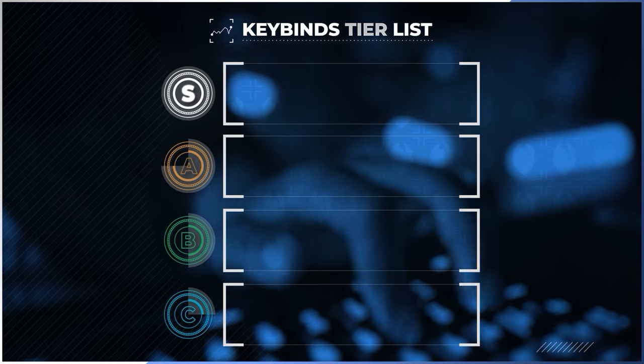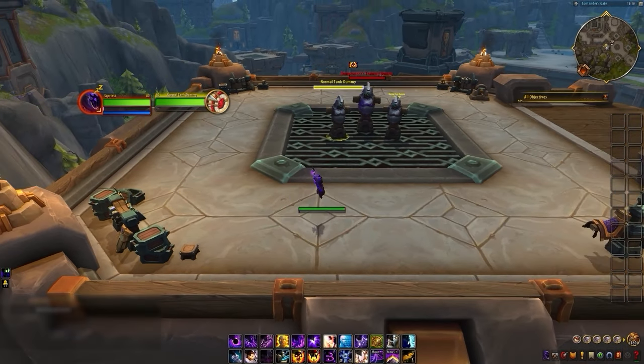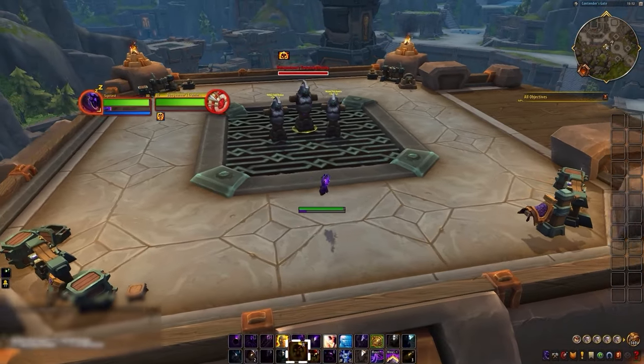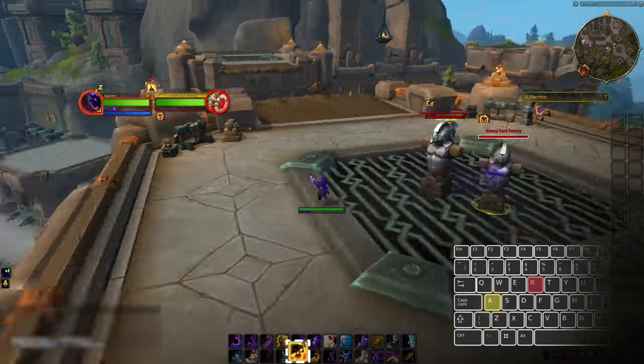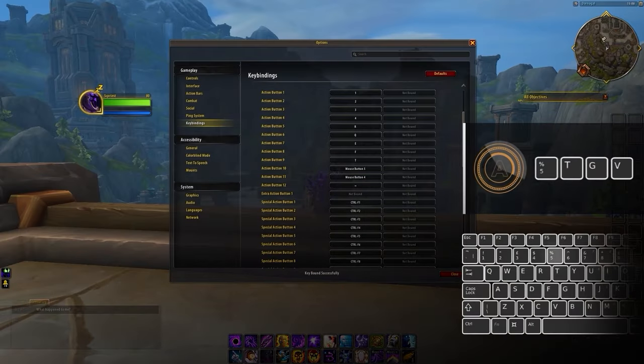We've broken down the most easily accessible keys and ranked them for you so you can decide which binds you prefer. Starting with our S tier binds: the numbered keys 1 through 4, either Q, E or A, D depending on your strafe binds, R, F, C, and mouse button 4 and 5 — the two side buttons on a standard mouse. It's all about how quickly and comfortably you can press these keybinds while maintaining full control of your character. Take R as an example: whether you're strafing left or moving forward, it's one of the most accessible and comfortable keys to spam, and even strafing right you can still comfortably hit it using the jump technique covered earlier.